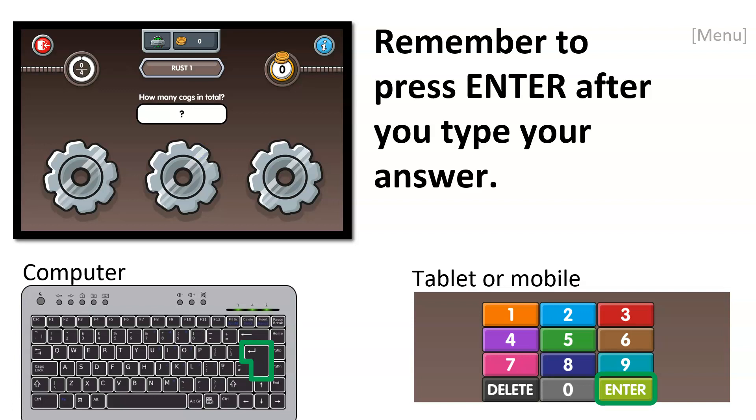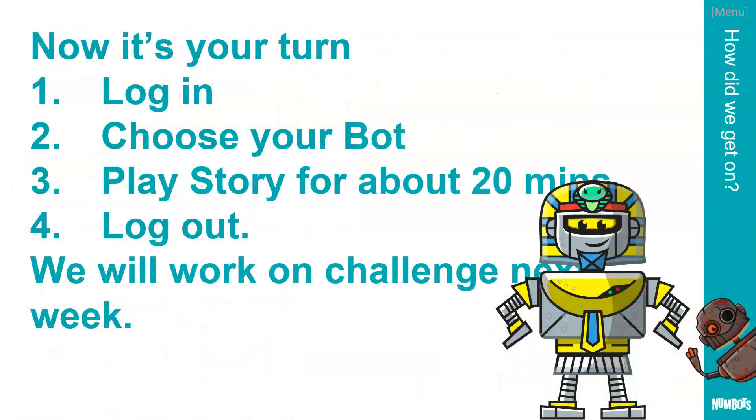Remember to press enter after you've typed your answer each time, just like you would do on Times Tables Rockstars. Now it's your turn. Once you've turned this video off, I want you to log in to Numbots, choose your bot and your bot's name, play story for about 20 minutes — just story for today — and then log out. You can play it for more than 20 minutes if you like, but I don't want you to go on to challenge today; I want that to be something we cover next week.